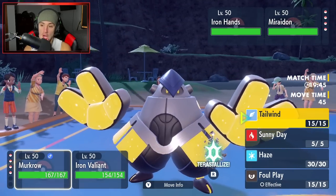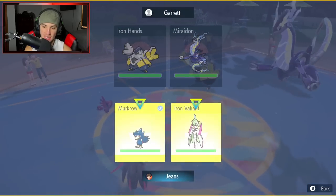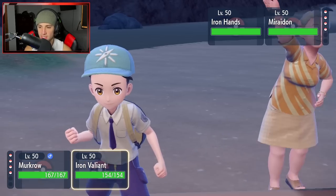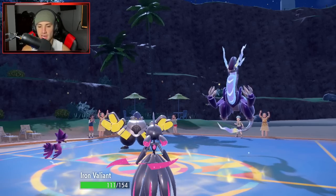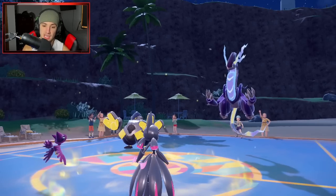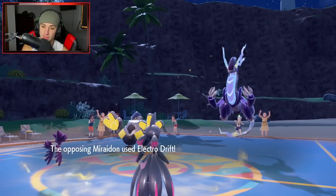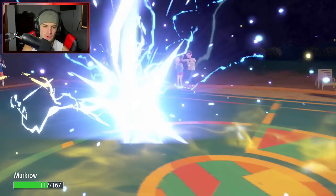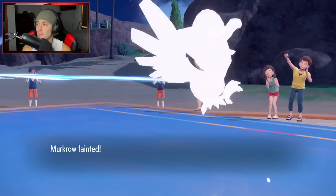Honestly terrifying. I could go for tailwind but he has a fake out ready to go — that's a problem. Do I Terastallize? I don't think I Terastallize, I just start attacking. The fake out comes into my Iron Valiant — I was going to protect it. Wow, that fake out did a little too much damage. Iron Valiant might go down here. What is he going for? Electro drift — oh god, hit my Murkrow please! Thank you. Lord, that move looks insane!